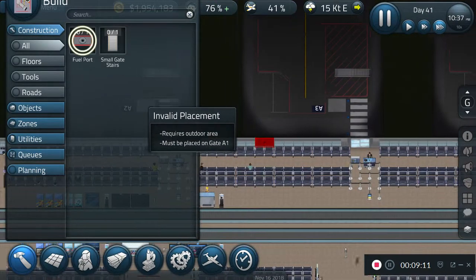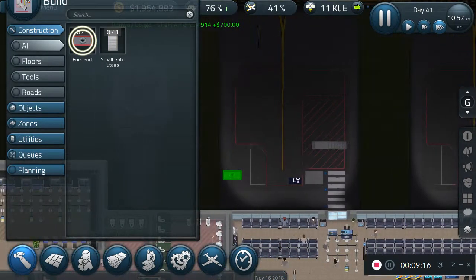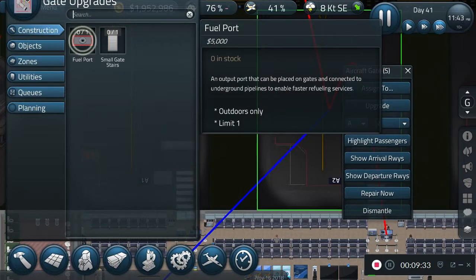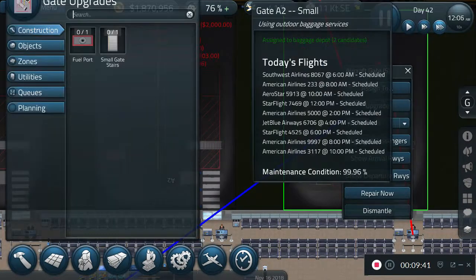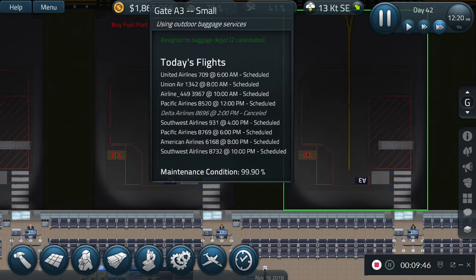Let's go down here and try to place the fuel port. Where would a fuel port go? You can't rotate it. That looks like a good spot for a fuel port. If we do it to all of them we should be good. I'm not going to make you guys watch me place every single one, so I'll be back once I'm done with every fuel port.